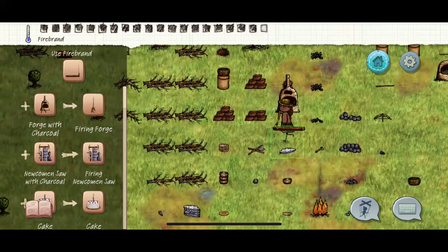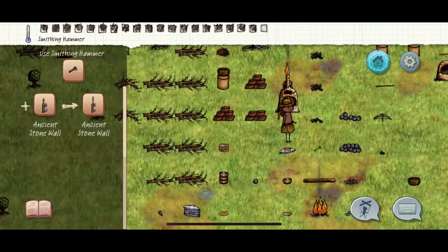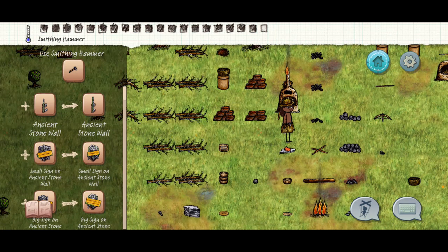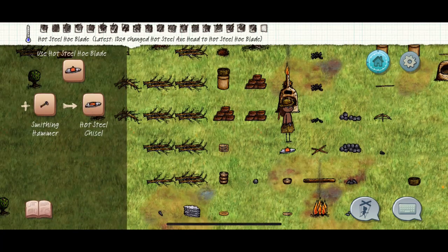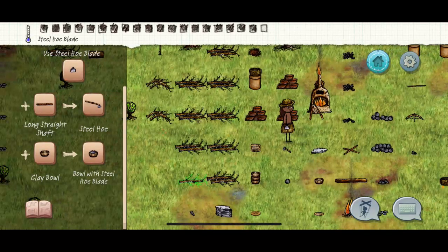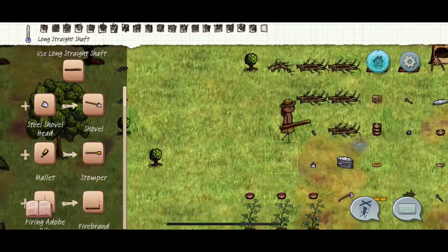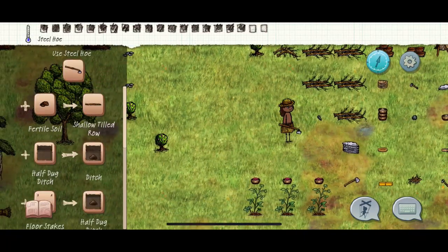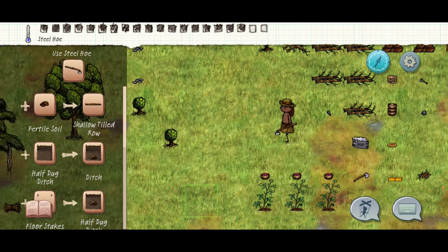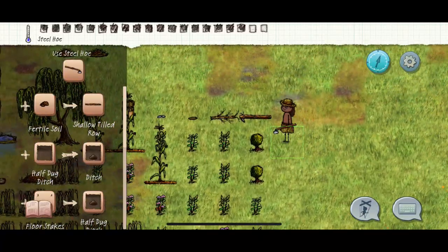Now we are going to make the hoe. Warm this up, place it on the flat rock — you turn it like an axe, but then hit it again. See how it changed? If you highlight it, it says 'steel hoe blade.' So remember: hit your ingot once for the axe, twice for the hoe. Once it's cooled off, hit this into a long shaft. Look at that — we got ourselves a steel hoe! That's going to make farming so much easier for your whole village.